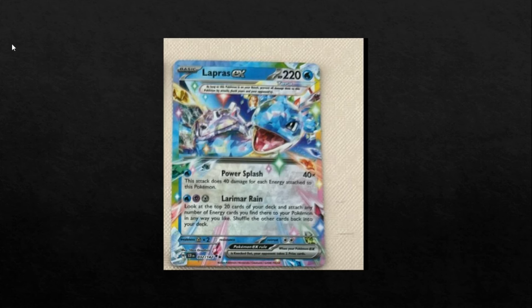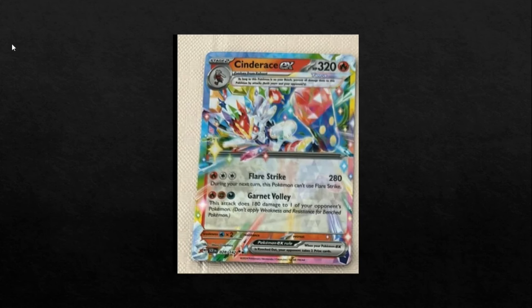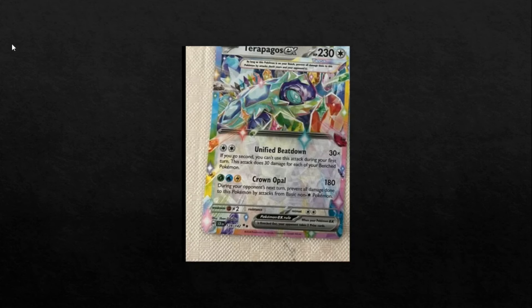Hope these guys are real, basically. Galvantula is definitely my favorite — just seems really fun with Froslass. Cinderace seems really cool in Lost Zone, if it is real. And Terrapagos, we'll have to see if there's any more support for it — other than that it seems fairly mediocre. Let me know what you think down below — do you think these cards will be broken if they end up being real? Thank you for watching.